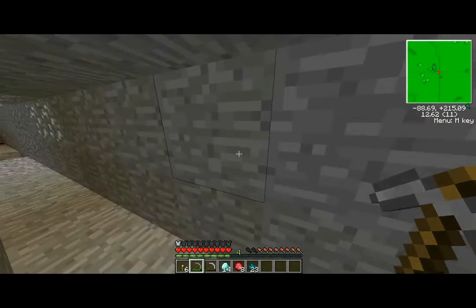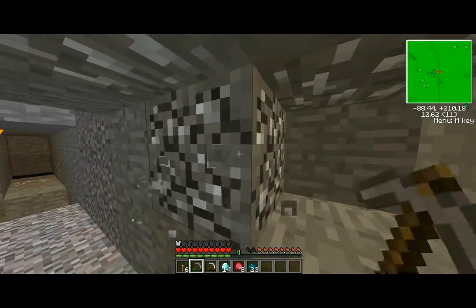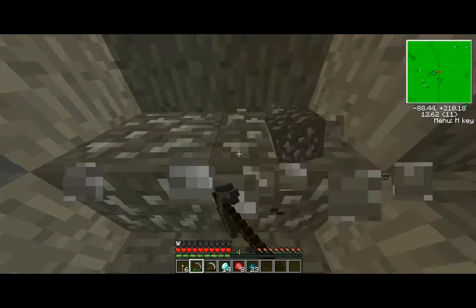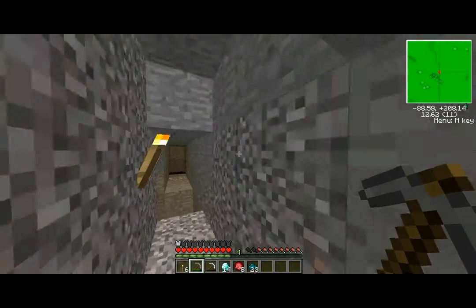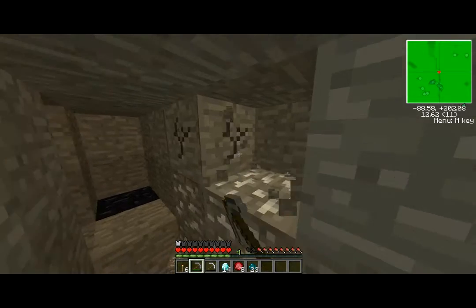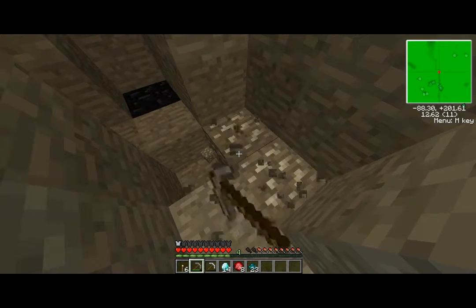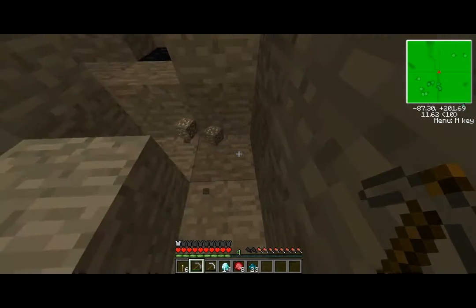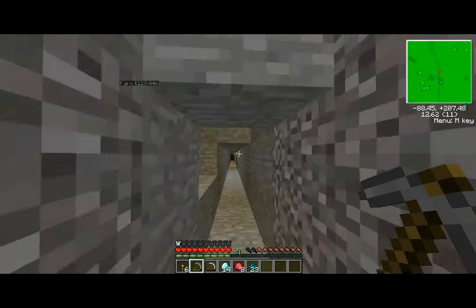Okay guys, so I made it back to my tunnel. I realized there's a bunch of resources in here that I haven't gotten. I already skipped some coal back there. I skipped this silver too. Why is that obsidian? Because I let water down. Well that's okay — I'll need that. Actually, I do need obsidian to make the energy condenser, so I will have to do that.